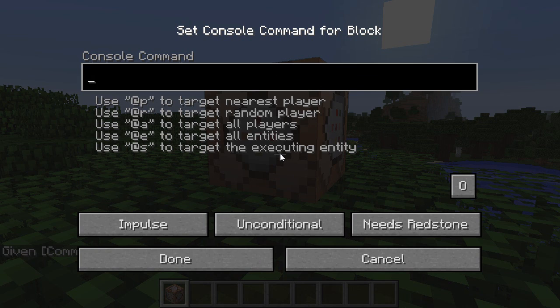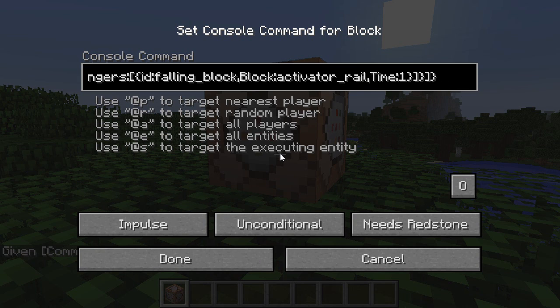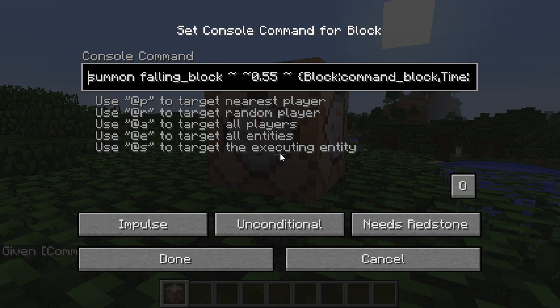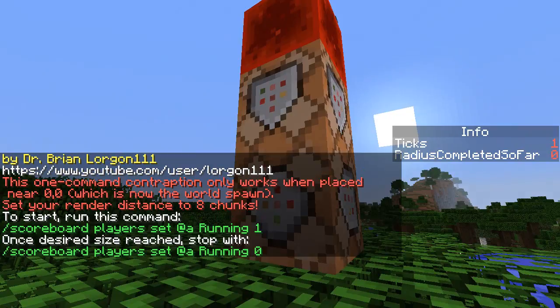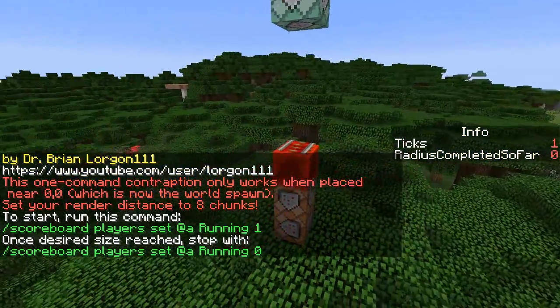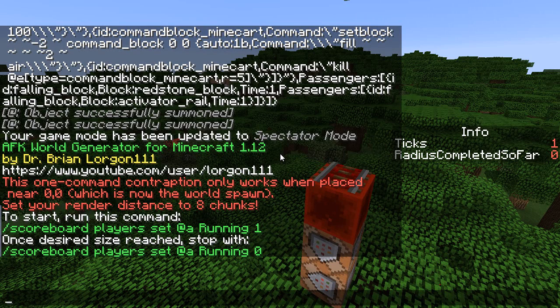I'm going to right click on the command block and paste in a gigantic command — the link to get this command will be in the description of this video. You can just copy and paste the text, and I'm going to change 'needs redstone' to 'always active' and say done. That will immediately create this one command contraption, which says 'AFK world generator for Minecraft 1.12 by DrBrianLorgan111.' This contraption only works when placed near zero zero, which is now the world spawn. This does modify the world spawn, by the way — we'll talk about that again in a moment.